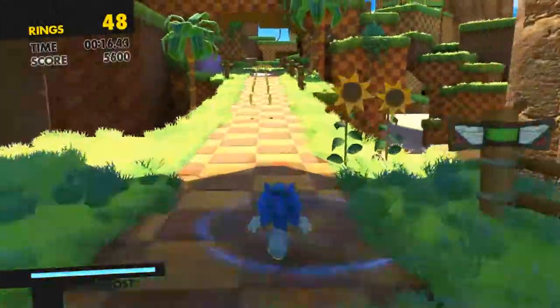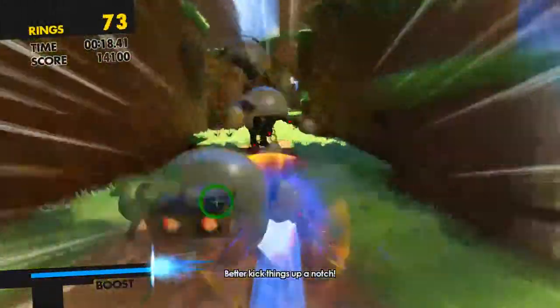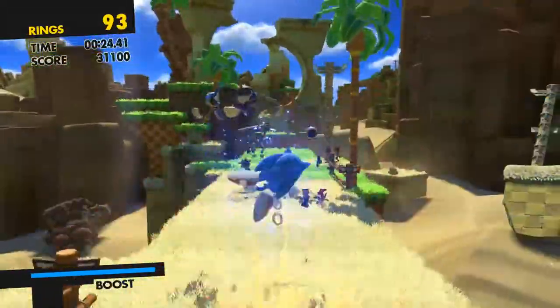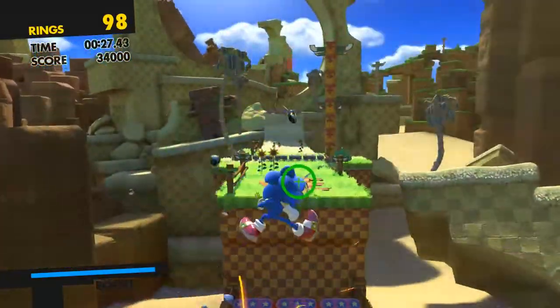So the first thing we do is get the boost wisp, and then just a little bit further down here we're going to start jumping amongst the badniks that are in the air — they're going to lead us to the first red ring. Make sure you jump on these or you'll miss it, and there it is just there.